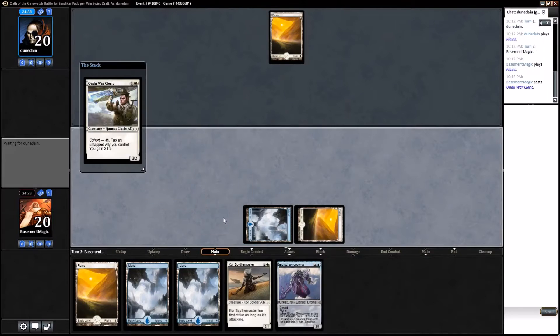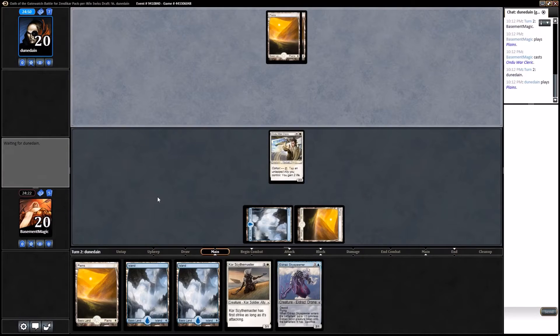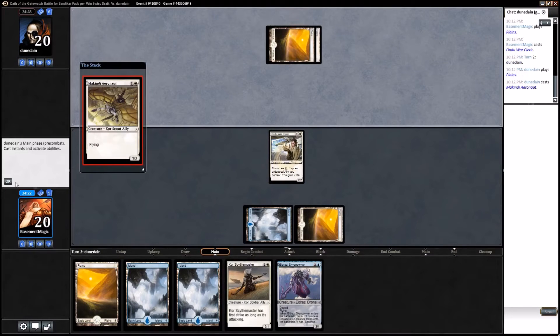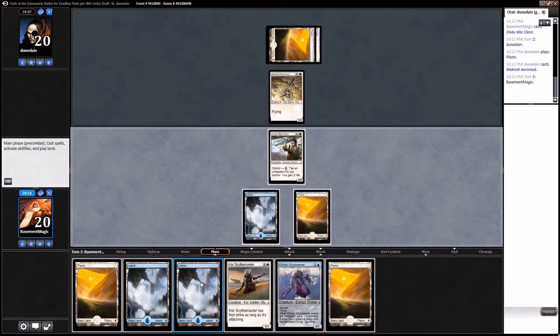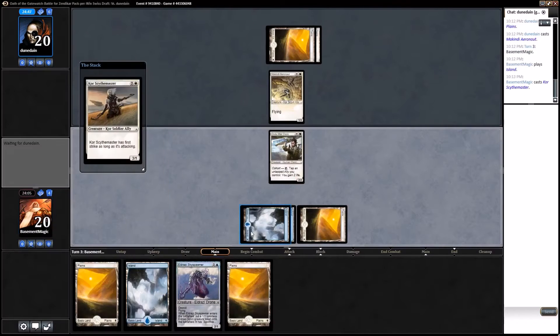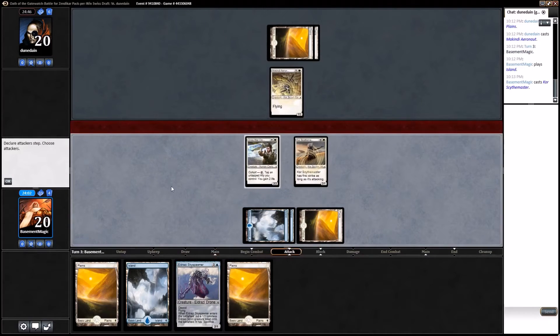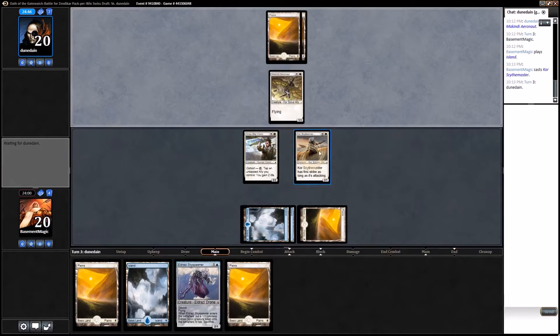Oh, there we go — just got better. Hopefully he doesn't have a two-drop of his own. Unlikely playing white though. He does have one and it's better than ours. Hopefully he's not playing blue-white flyers. I think the Coremaster is actually a better three-drop for us because it can attack in and he might be willing to trade it. And we can gain a little life this turn if he doesn't attack, or if he does.